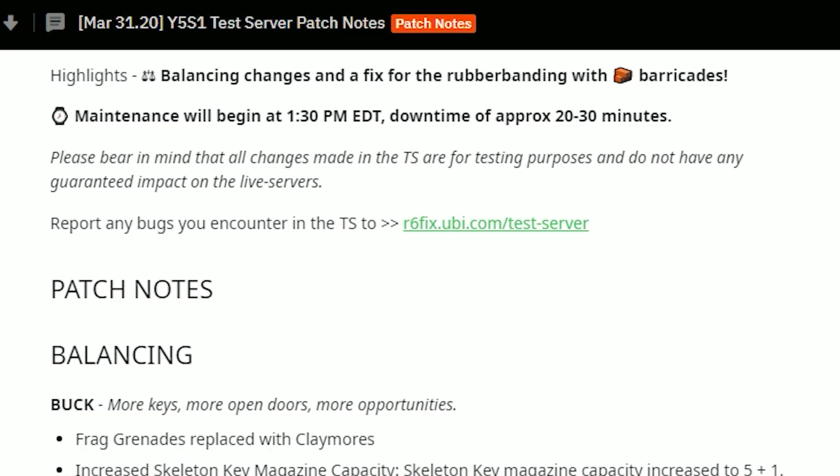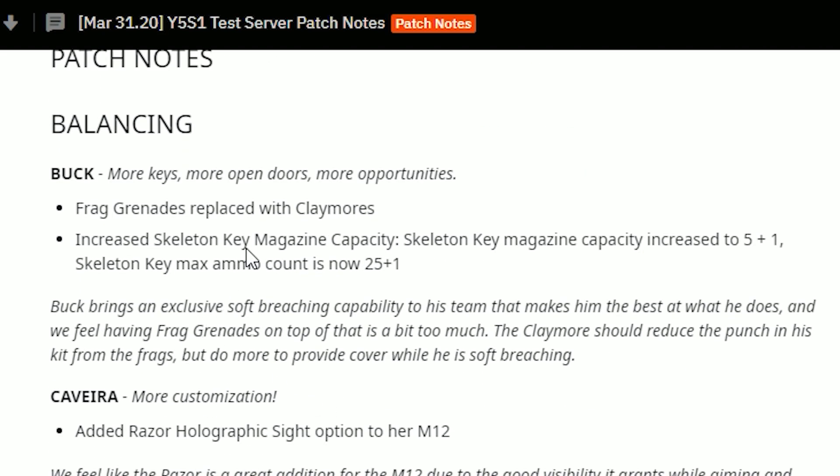First off, I'm going to be talking about the possible release date. These changes were made to the test server from the 31st, and from what we know, usually when things are added to the test servers — for example new seasons and operators — they release to the public on the full game two weeks following. So expect to see the update in roughly two weeks from now, and they should add in the new mafia arcade game mode with all these changes as well.